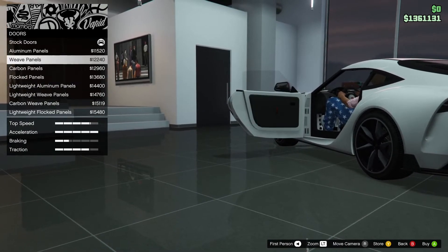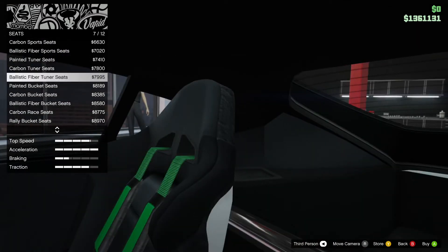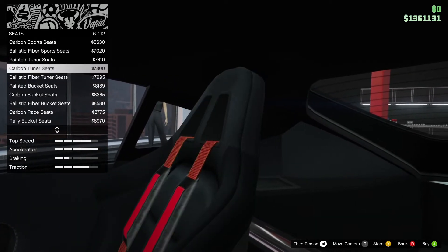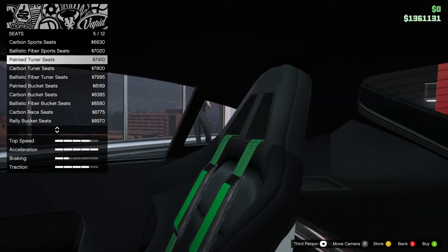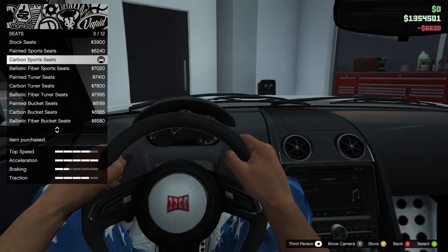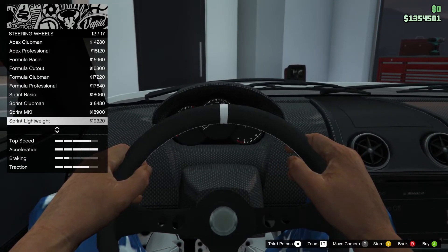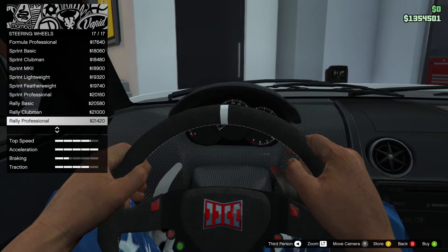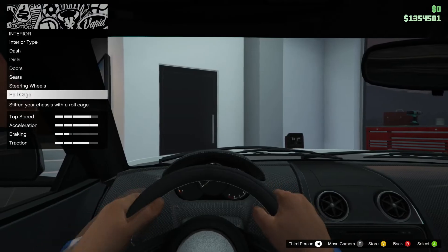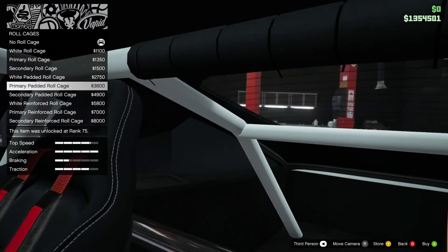The interior of the door can be changed as well, let's just leave it with the stock doors. Rally bucket seats, all sorts of seats — nothing new in there. These are also available for lots of other cars that can be customized at the same extent as this one. Let's go for the sport seats. Steering wheels — some sort of racing wheels as well.